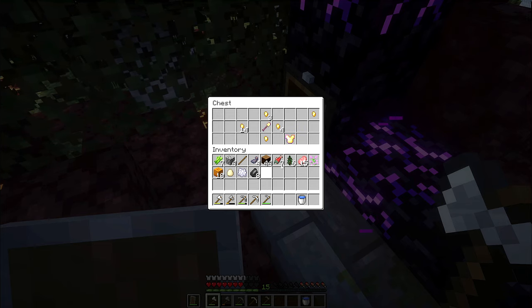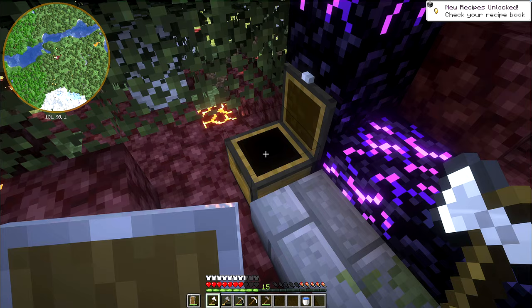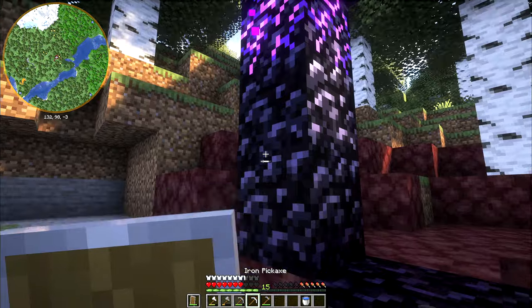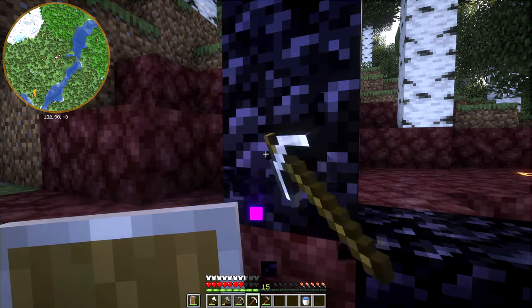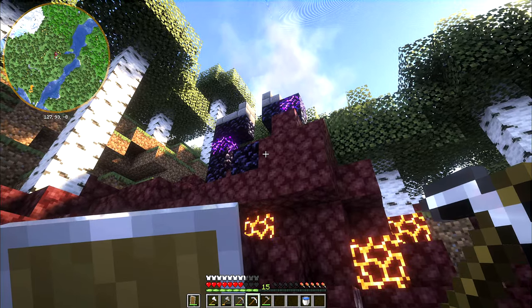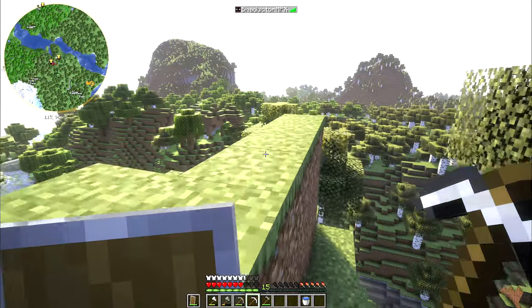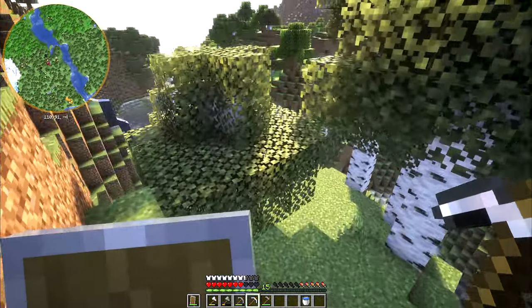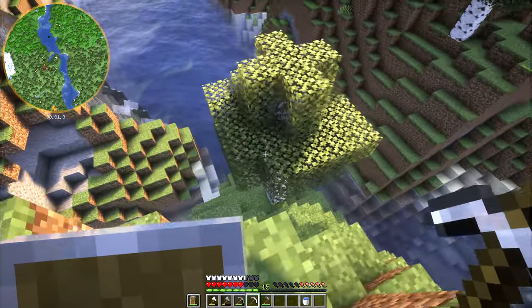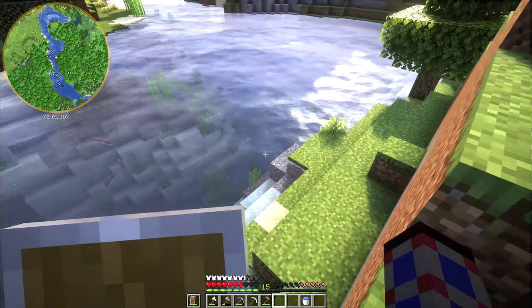We've got a lot of flint, golden nuggets - a Silk Touch golden shovel. Not too shabby. Once we get a diamond pickaxe, we can grab the crying obsidian from there, and that's an achievement - or advancement. I keep saying achievement; I'm used to old Minecraft. Oh, this is quite a big village!